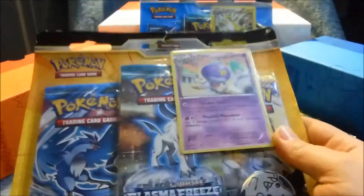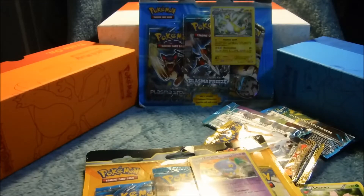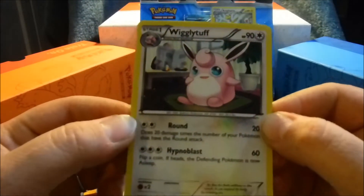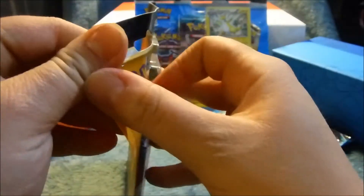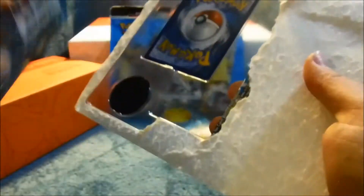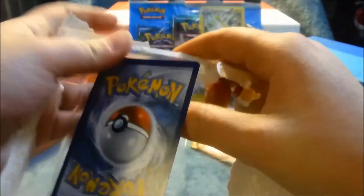I guess we'll pick Drifblim. Here's the Chansey — wait, it was Wigglytuff, not Chansey, excuse me — from that first card pack. Let me pop her out. Pretty nice. I'm loving that. Now let me see if I can open this one a little more cleanly — maybe it won't take so much time. I can't pop this one out without messing it up.